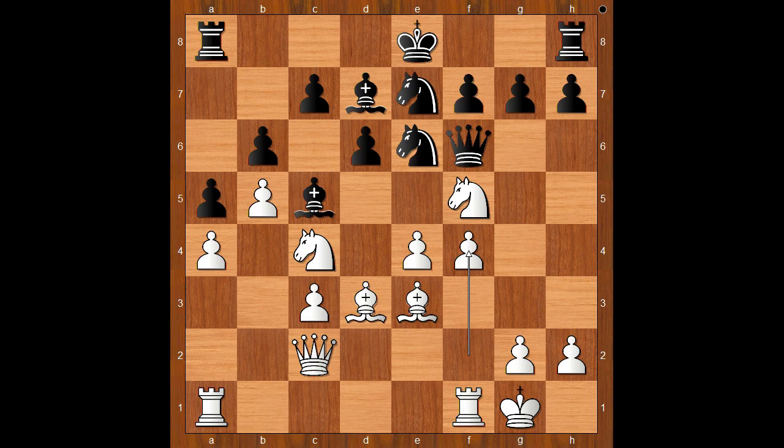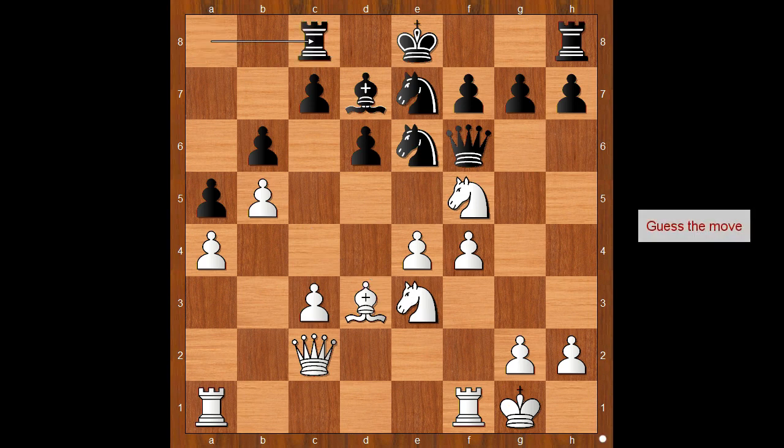After f4 we have bishop takes on e3, knight on c takes on e3, rook to c8, white to move. How would you continue now? Please pause and find the best move for white. Schlechter didn't play any extraordinary move — there was no need. He just followed the general rules: if your opponent is castled, open the e-file. e5. The game is over — the position is lost.